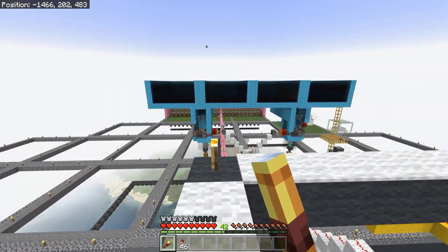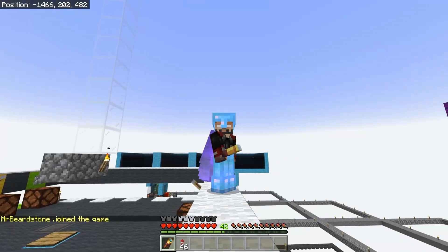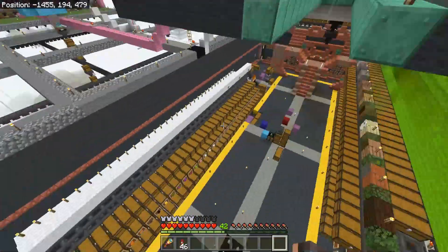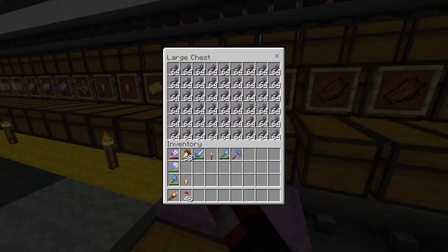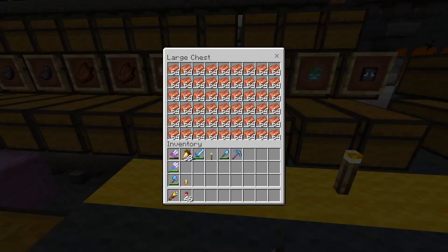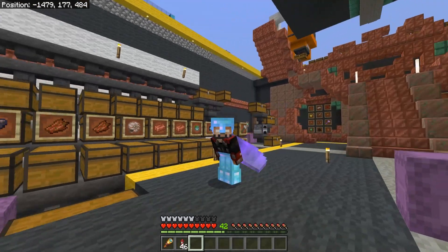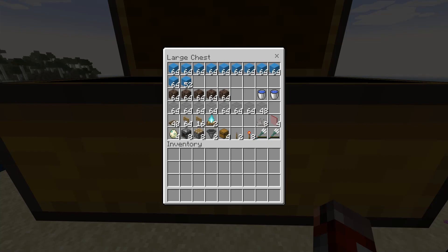Here we are currently on Season 4 of Truly Bedrock where I have two of these modules, and you can choose to either build this in a one module state, a two module state, or even a four module state. This farm is absolutely crazy with the amount of drops it produces — you get an amazing supply of ink, rotten flesh, nautilus shells, copper, tridents, and mob heads if you have those packs on.